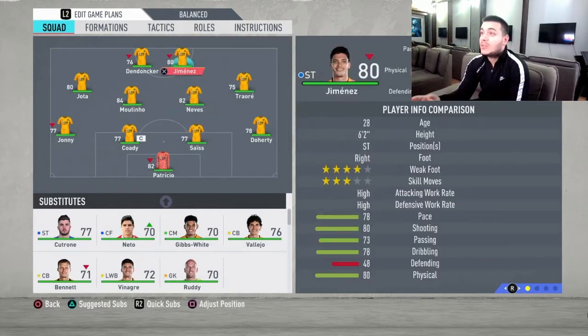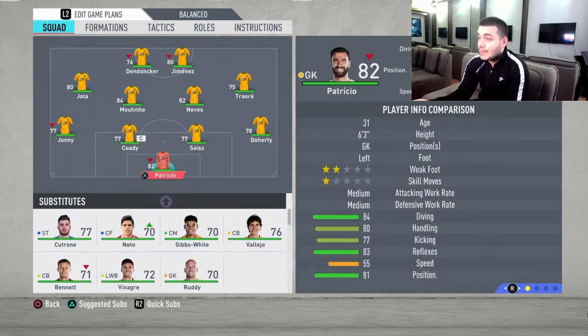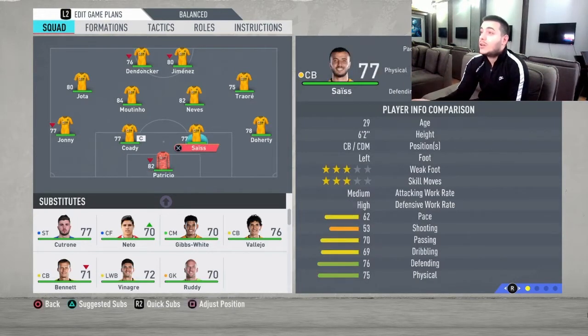The main players here — Patricio, Traore, Moutinho, Jimenez, Jota, and Donker — they're going to be your main focus players that you're going to depend on. Moving on: Patricio in goal, no doubt a great goalkeeper.